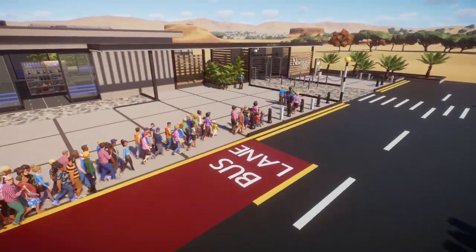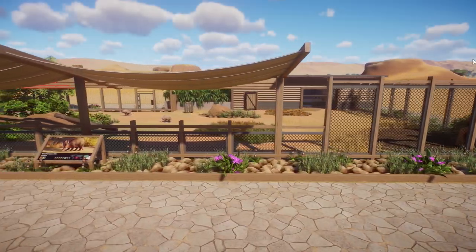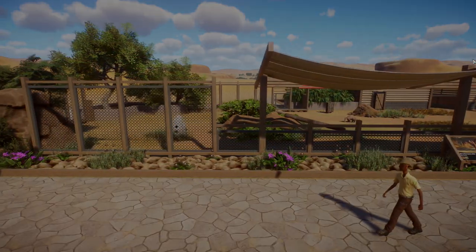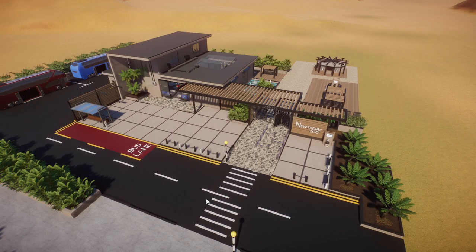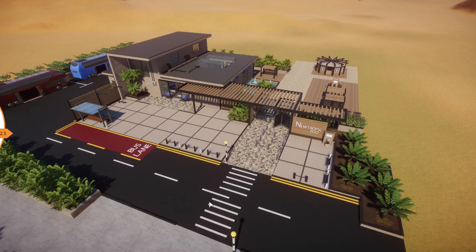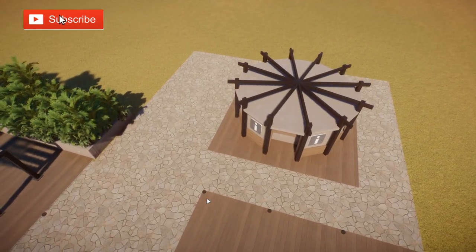We are back in Planet Zoo today and we're doing a video building in Nootropic Zoo. We're going to be creating a lovely little habitat for the Aardvark. That's right, this is episode two. In episode one, we built the entrance of Nootropic Zoo, a modern zoo based in the grasslands of Africa, and now it was time to create our first habitat. But first, I'll show you around here.